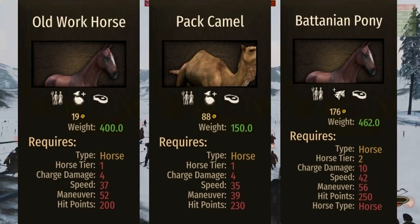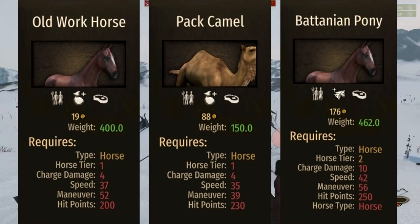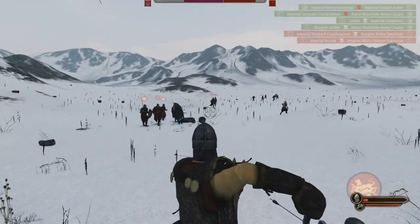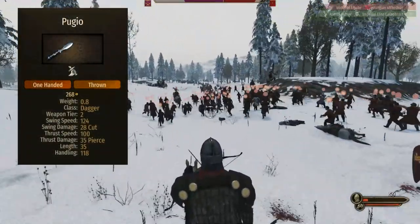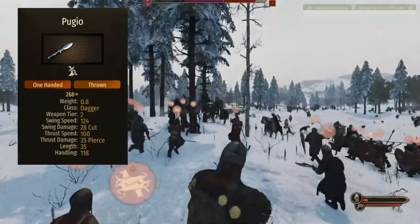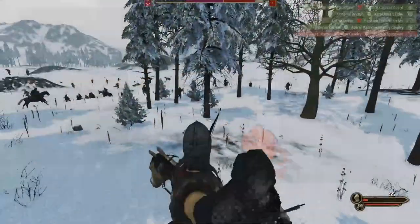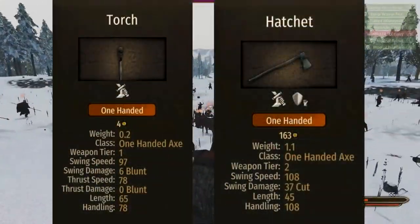So those are the worst in all three of those categories. The old work horse is still good — it still does exactly what all the other pack animals do, which gives you 100 inventory. It's just the least expensive. Next we have melee weapons and shields. For daggers, we have the pugio. For one-handed sword, we have the horse whip — I've never seen it in the game, but it's there — and the wooden sword is the second worst. For one-handed axe, we have the torch; again, I've never seen it in game, but it's there, and hatchet is the second runner-up.